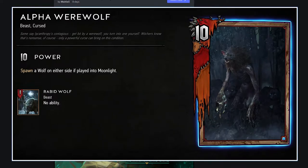Alpha Werewolf — this is the alpha right here. 10 strength bronze monster, spawns a wolf on either side if played into moonlight. That's really strong for a bronze unit, and it leads to swarming. I still need to know what moonlight is — I'm assuming it's some kind of row effect or board-wide effect, kind of like Magic: The Gathering had cards like that where you'd play it off to the side and it affects everything. If moonlight isn't cumbersome to get out, I think this is really powerful.